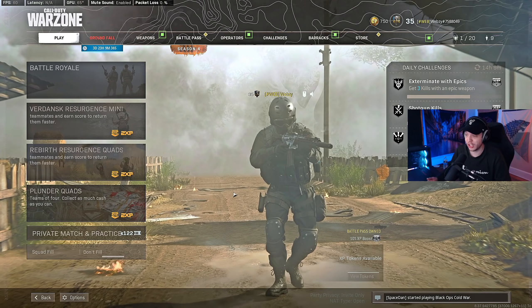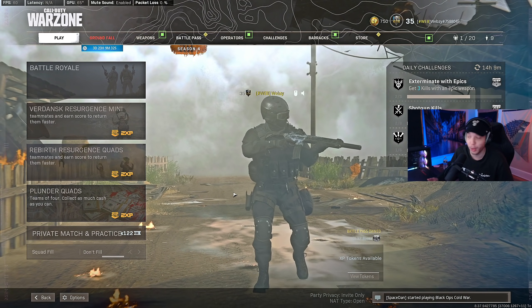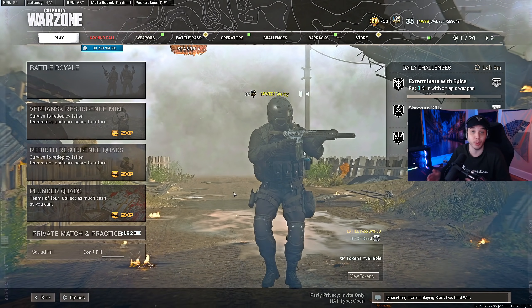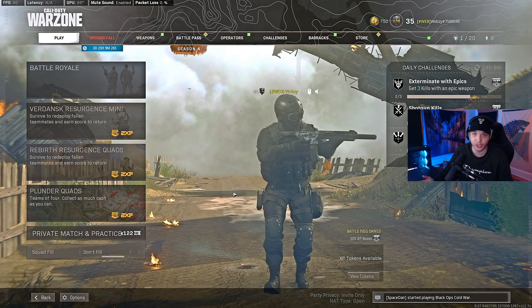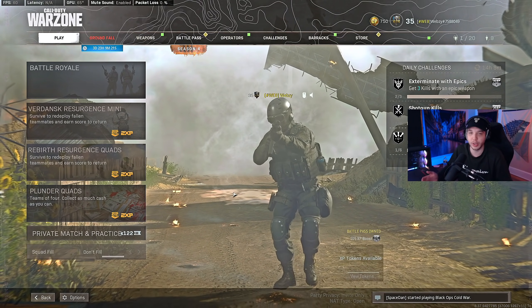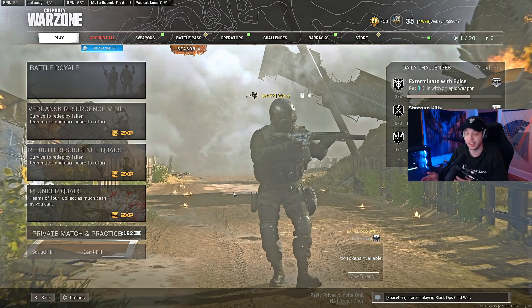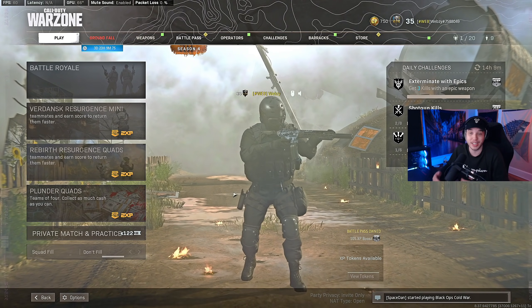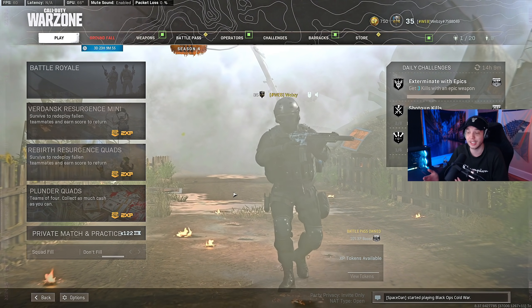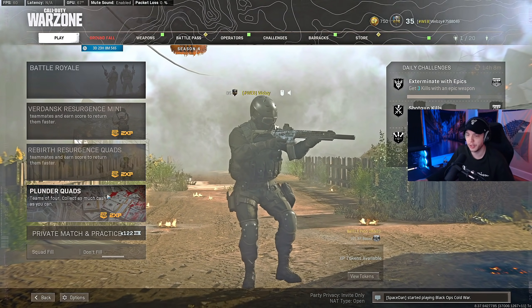Looking at the before and after screenshots, you can clearly tell the filters just brighten everything up, make the colors more vibrant, and everything looks more sharp and clear — it's just easier to see things. Especially when you're inside, it really brightens up those dark areas, and when you're looking out a window it makes it easier to see people. Even when you're looking at the cubbies, where normally it's super dark and people can blend in, it really brightens that up and makes it a lot easier to spot people.